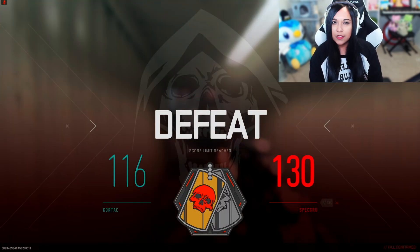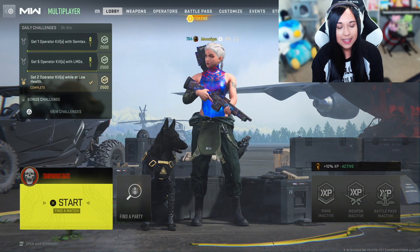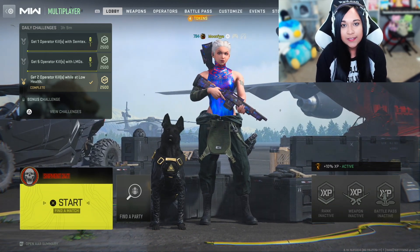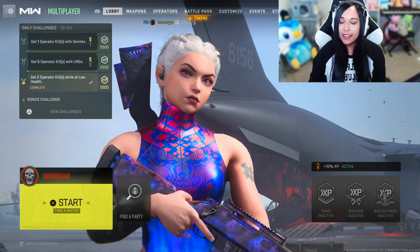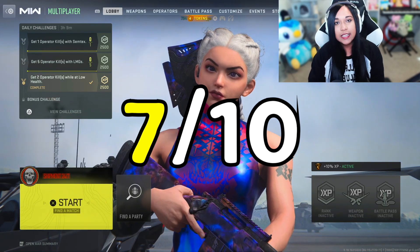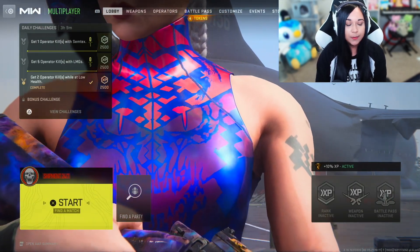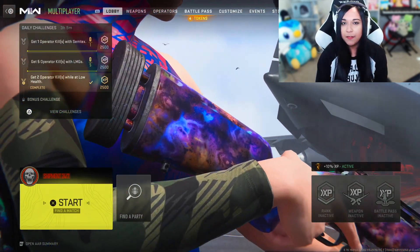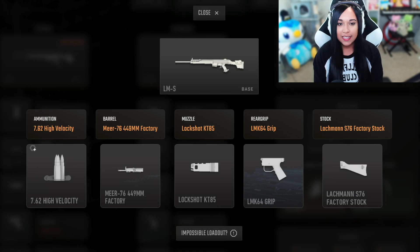Obviously I didn't do the best in that last match and that's okay. I personally just don't do that well with precision weapons — it is difficult for me to use. If I had to rate that SAB build I would say it's pretty average — I'd say a six or a seven. I'll say it's a six out of ten. I don't feel like anything really stood out about that build. The SAB generally speaking is a really good marksman rifle but I don't feel like that build did anything too significant. It just overall felt very neutral. The next random gun we got is the LMS, another marksman rifle.